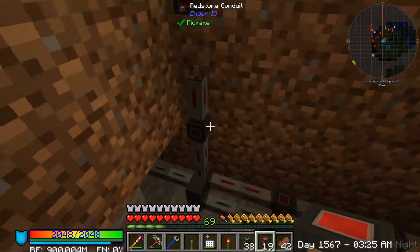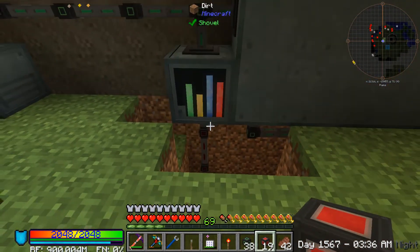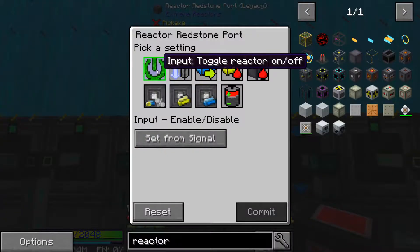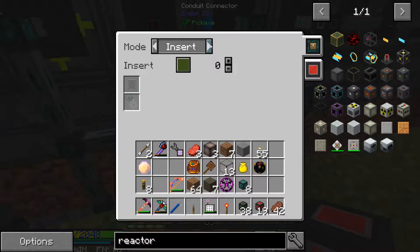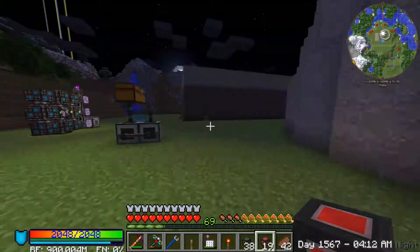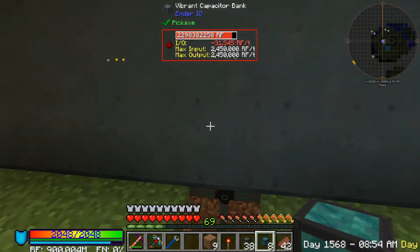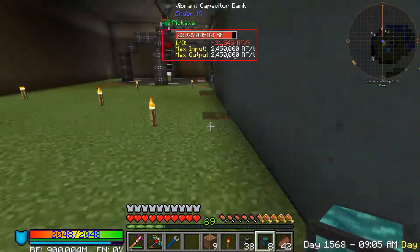Let me disable this. The reactor's off now. So when there's a redstone signal it should turn the reactor on, and the redstone signal will pop up when the capacitor banks are at less than 60%, which won't happen for a while. I think that's actually going to do it. I'm pretty confident in myself — it's not like I've messed up at all today or anything. I'm sure it works perfectly fine.